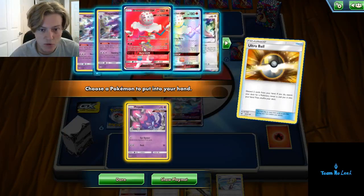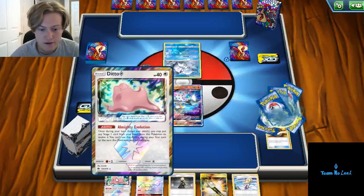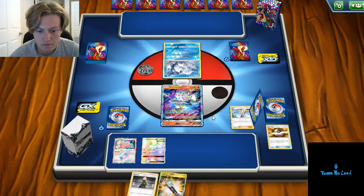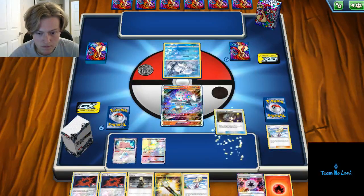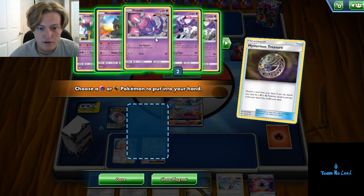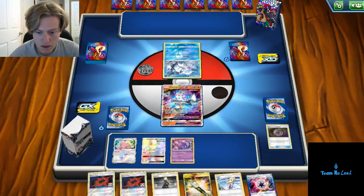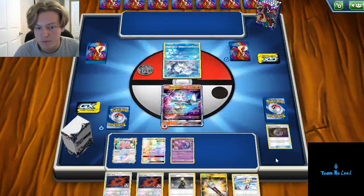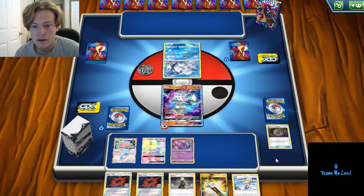Looks like we prized two Poipole — that's going to be pretty huge. I'm actually just going to go ahead and grab the Ditto, since we can search that Poipole out a lot more easily. Go ahead and Lillie for six. We'll get rid of another Fire Energy — I like to get a good number of those in our discard pile pretty early, that way we can stream them with the Naganadels. I think I'm comfortable attaching the Beast Energy and just passing. I expect it to be a Gardevoir GX deck, but with Alolan Ninetales you can pretty much pair it with whatever you'd like.